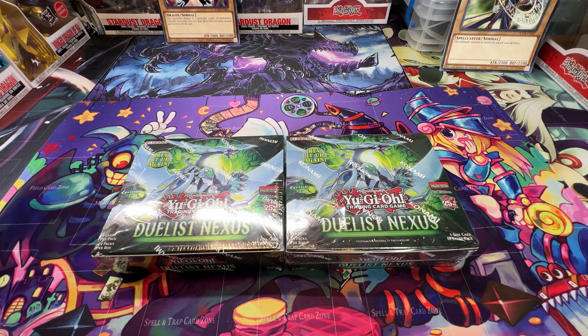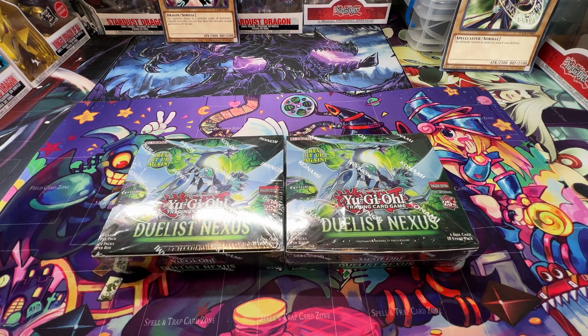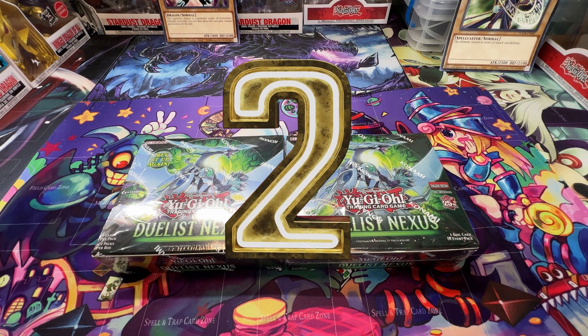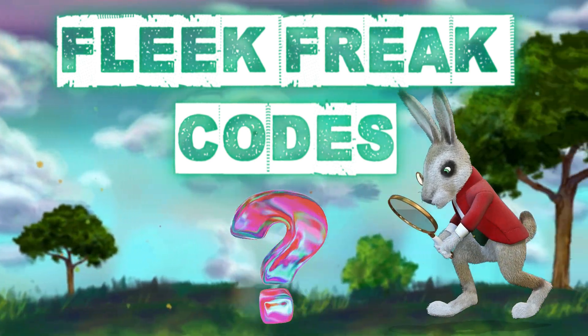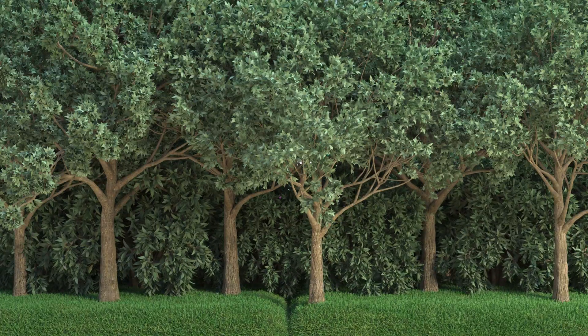All the pulls from the other booster box go to the other winner. To participate, all you have to do is like, subscribe, and comment down below, and make sure to hit that bell notification — that's where I announce all the winners. Also, follow all the codes throughout the video and include them in your comments to double your opportunity to win some fantastic Duelist Nexus cards.